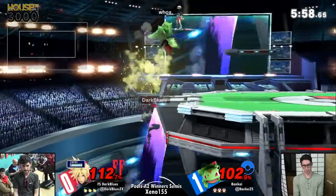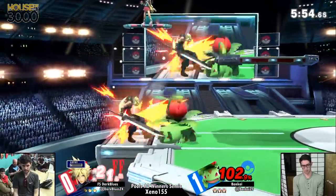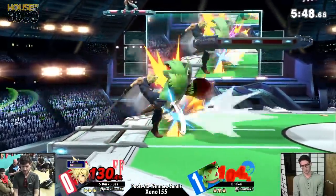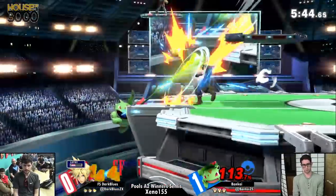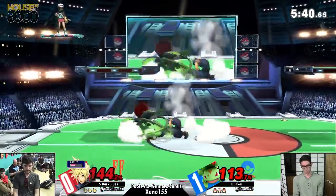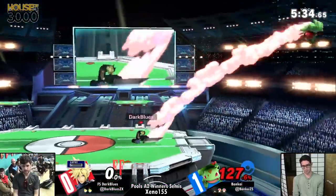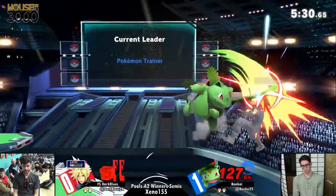You have less recovery mix-ups offstage and you can't really reset to the ledge as much - Cloud in the corner is way worse than Wolf in the corner. Also keep in mind, one of the harder match-ups for Cloud in Smash 4 in terms of getting back to the stage was Charizard because of Flamethrower edgeguard, so that may come into effect here if Bankai is aware of it. Ivysaur is looking good - he passes the mix-up on block.